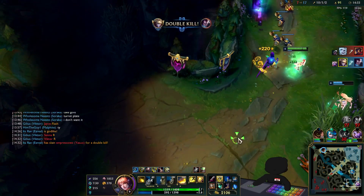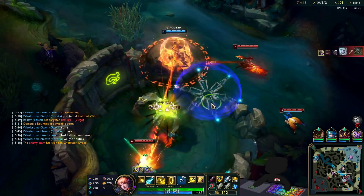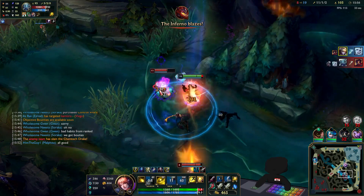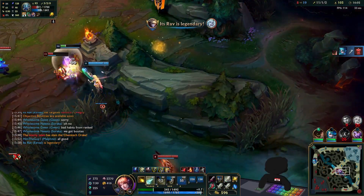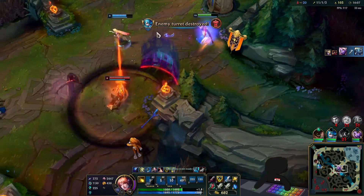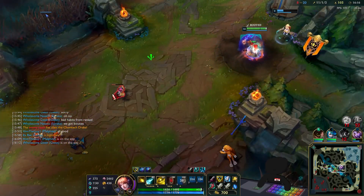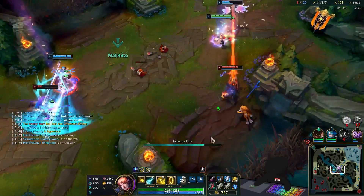Yasuo remains consistently terrible. A fight breaks out in river and I start by hitting the spectral Senna, which puts me in a bit of a predicament as Fizz is about to kill me - until my support flashes in and saves me hard. This is the type of support play that has ADC mains around the world amazed, considering I should have died there. Soraka then comes in to deal with the Yasuo.